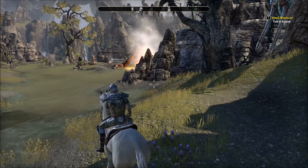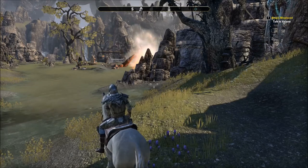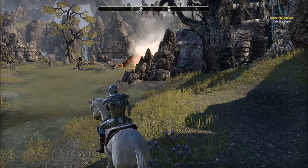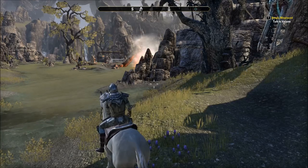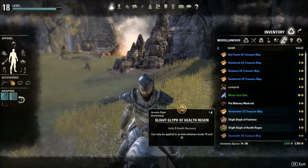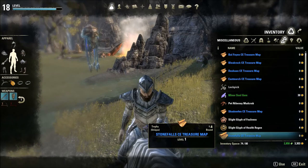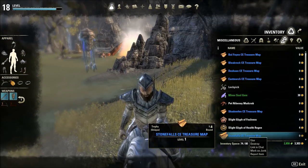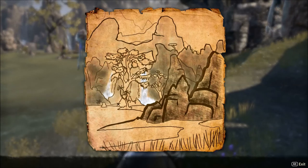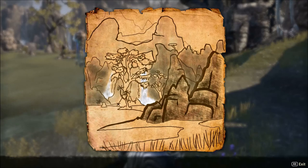I will start with the first treasure map that I found — it's the Stonefall Sea treasure map. It is in a place behind two waterfalls. The map is called, as already said, Stonefall Sea treasure map, and as we can see, the treasure is in front of a giant tree between two waterfalls.